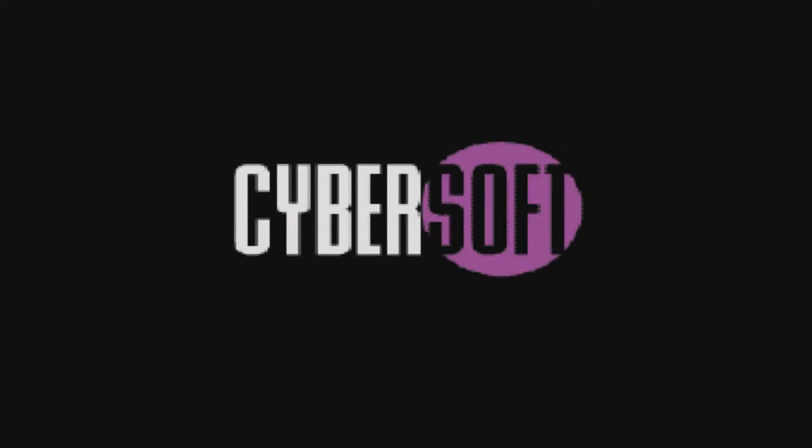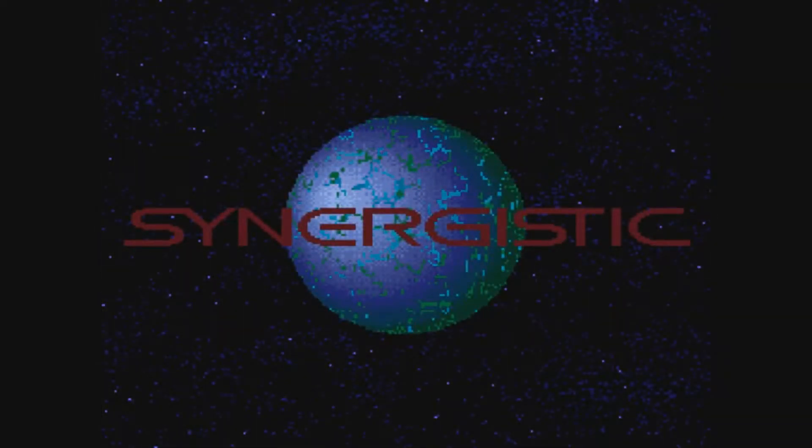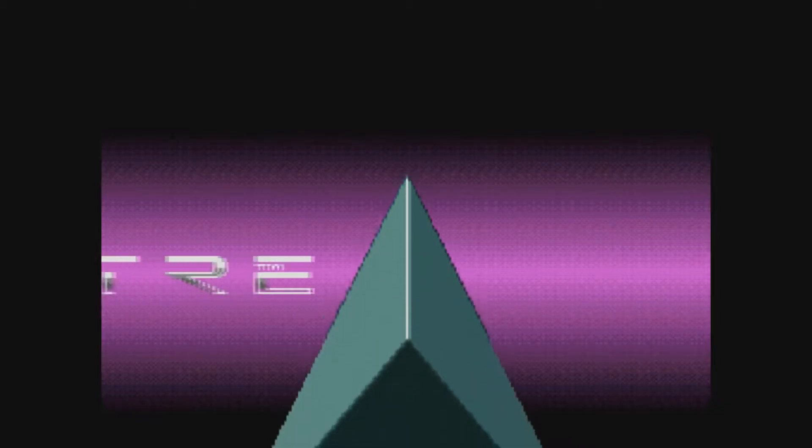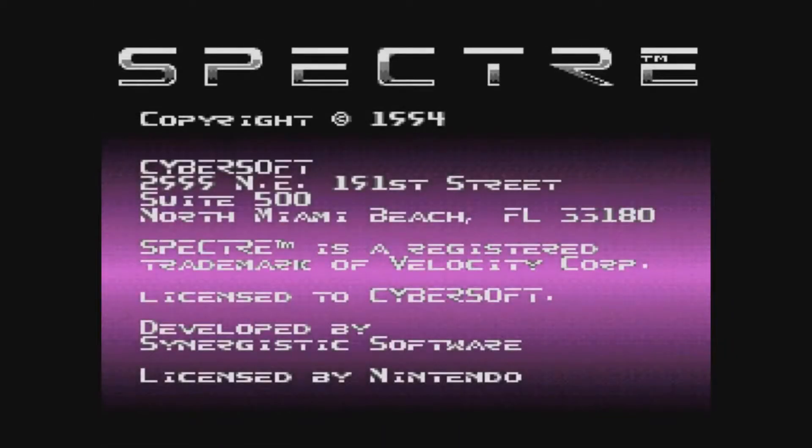And then we have Spectra for the Super Nintendo. Looks like we might be having a little bit of a title screen popping up here. Fancy looking — looks like some type of a planet. Maybe that's the developer or publisher. We have something purplish coming up on the screen. We have a triangle and we have the Spectra logo. Spectra came out in 1994 and it has a whole bunch of info on the screen you can read.